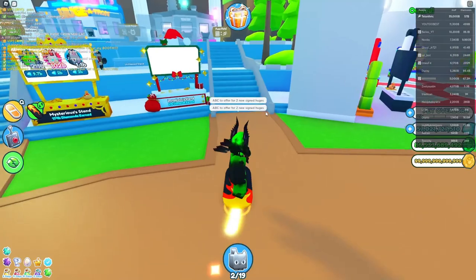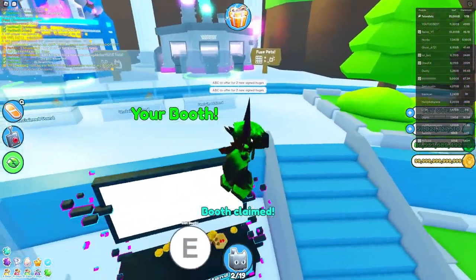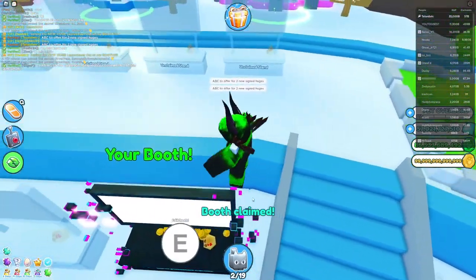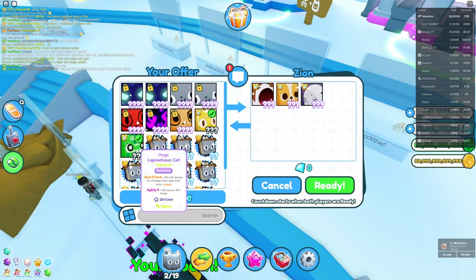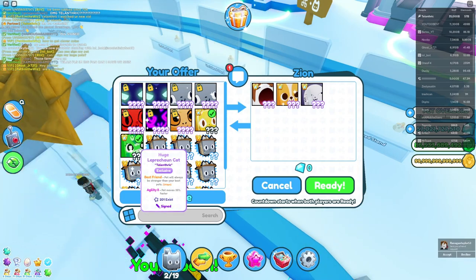We're just gonna say ABC to offer for two new signed huges and see what we can get. I'm hoping we can get a lot of profit because they're completely new and insanely rare right now. They're so new I don't really know the values for them — it's really hard because everyone's giving a whole bunch of different stuff.